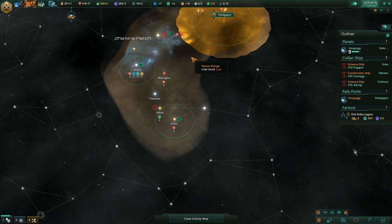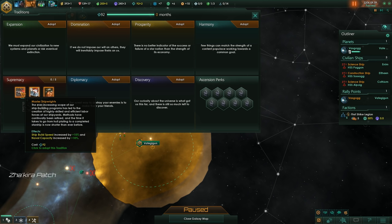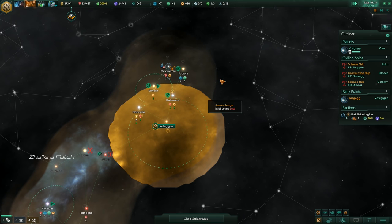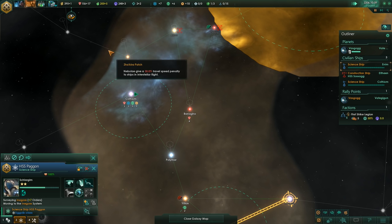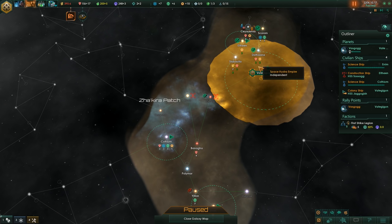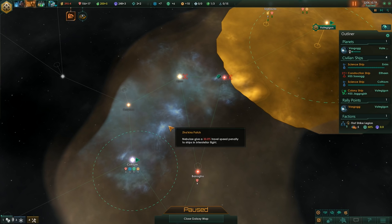Colony ship is almost done. Let's queue up a few corvettes right away. Traditions available - let's grab Master Shipwrights. Science ships need new assignments. It would be nice if this system had a colonizable planet. Let's maybe wait before we decide what to colonize, because if this system has a colonizable planet I will definitely colonize that first. I don't think it will have anything though.